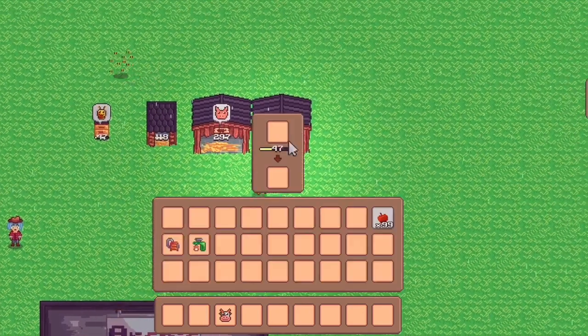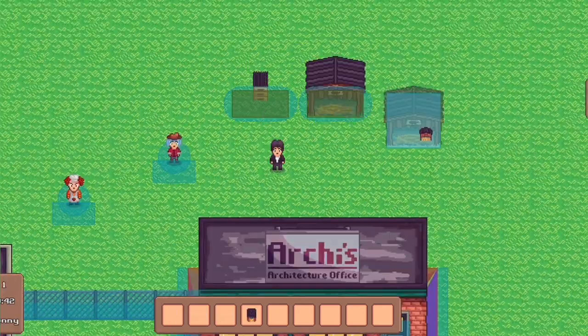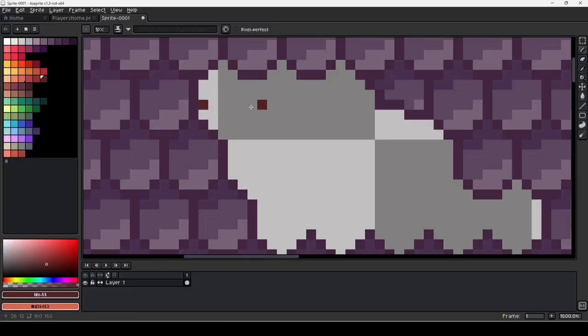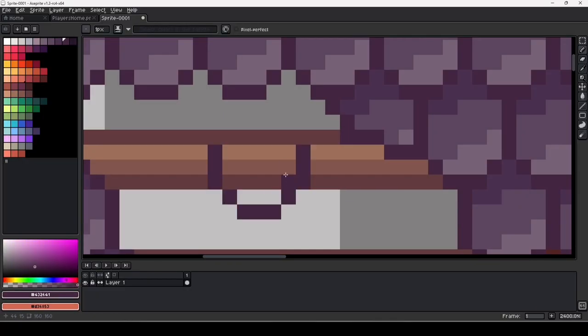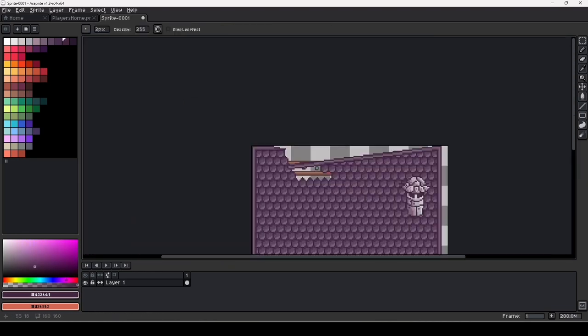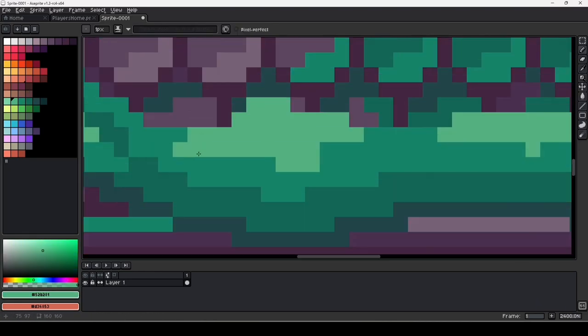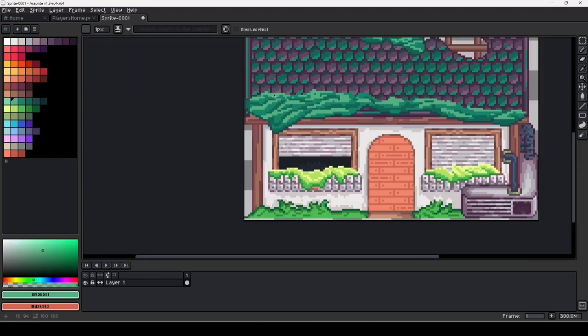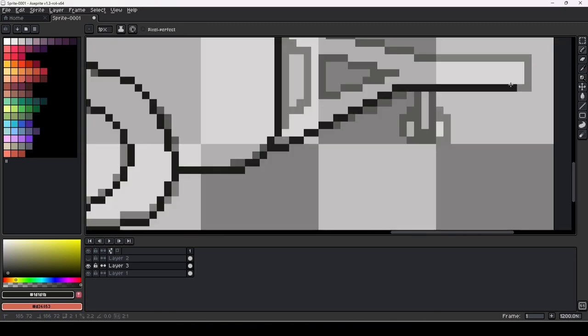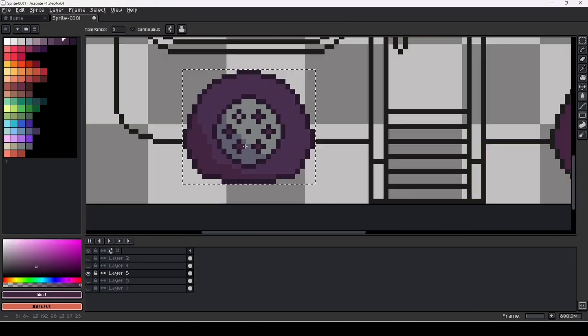Fast forward 100 days and what do we have? A farm coming to life. Like everyone, I started by creating a game where the player is able to move around the screen. At that point, I was already sure I would create a farming simulation game. Then it became possible to plant and harvest trees and bushes. With the help of a lot of tutorials and docs, I was able to create an inventory system with items that work with resources.